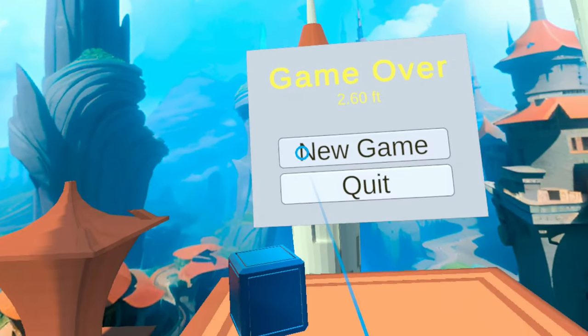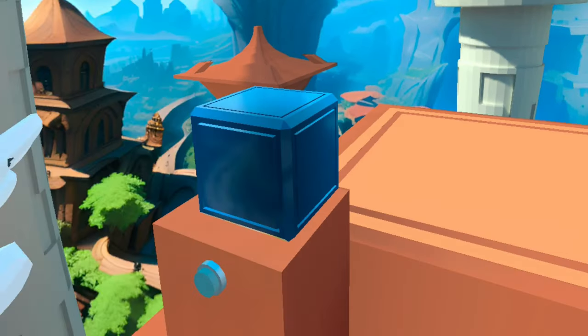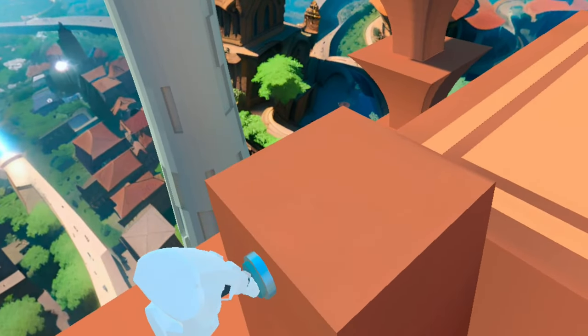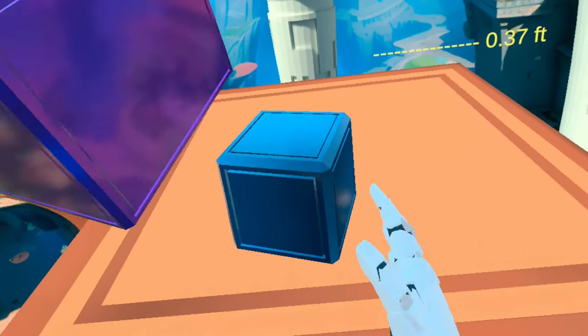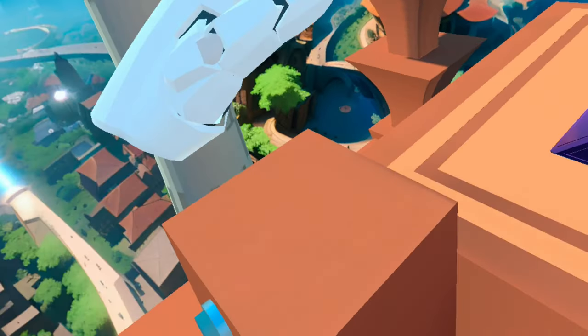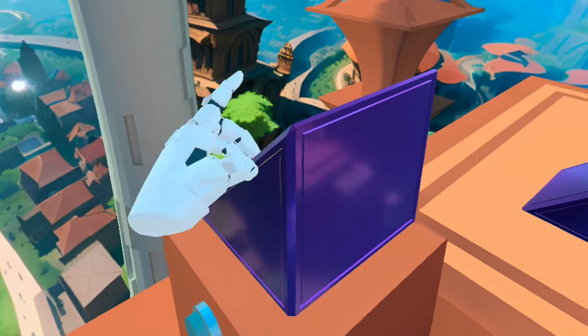One issue: sometimes when I press to get new blocks, they just fall down — maybe I press twice by accident. And if one of the blocks falls down, it's game over and you need to start from the beginning.